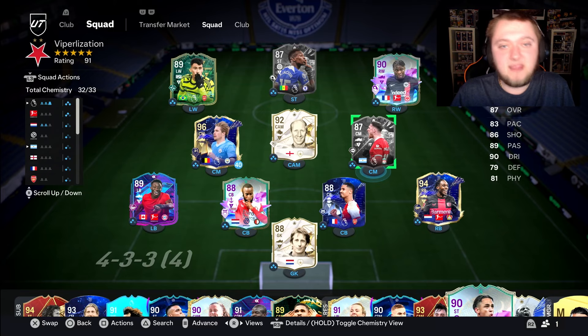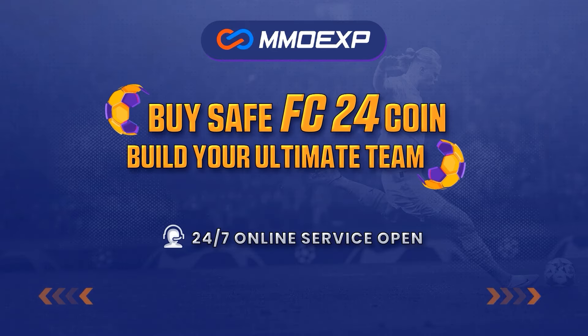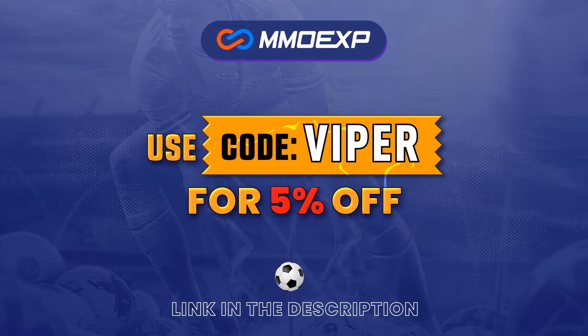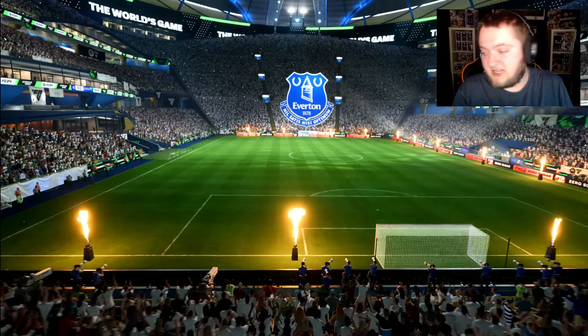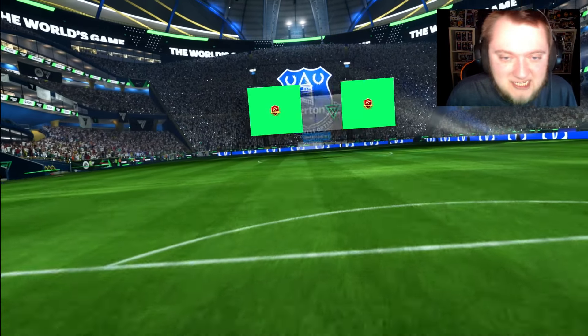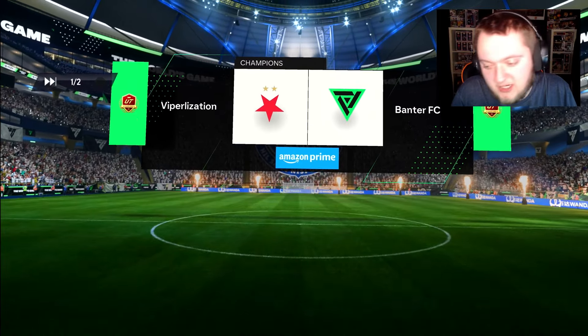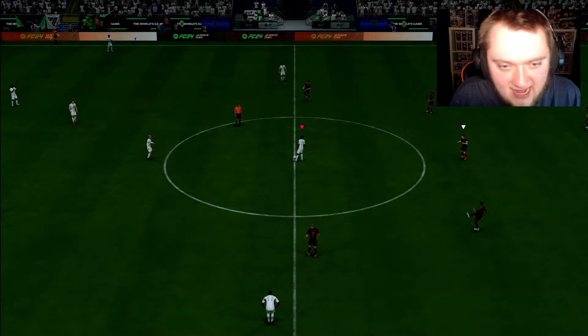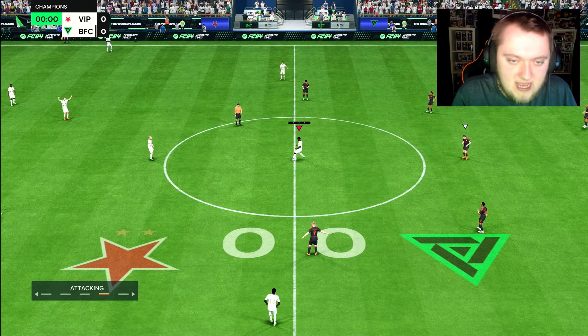Let's get into a few games with him and see what we can do. If you need cheap, fast, and reliable FC24 coins, make sure to go to mmoexp.com and use my code VIPER to get 5% off your order. First game now coming up with Alexis McAllister — let's see what he can do.